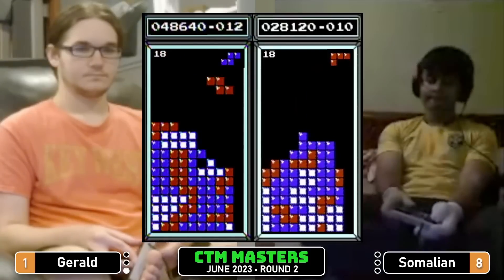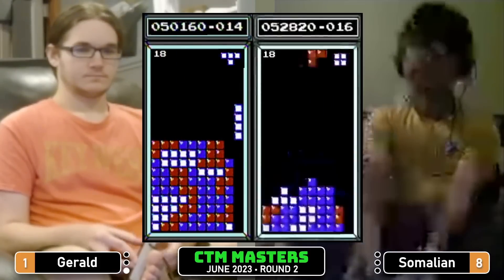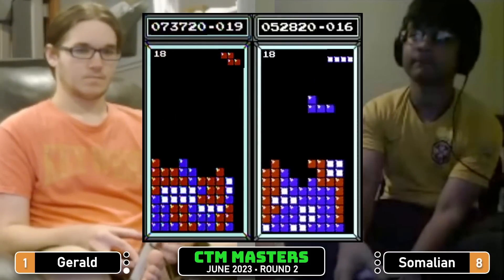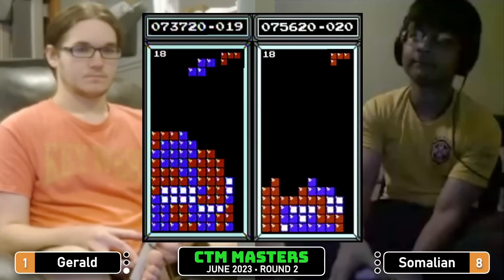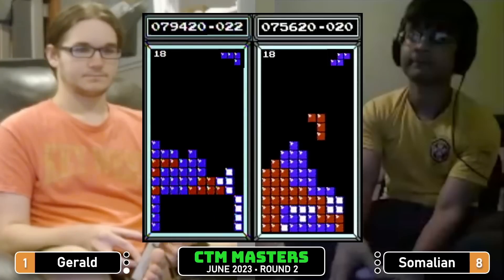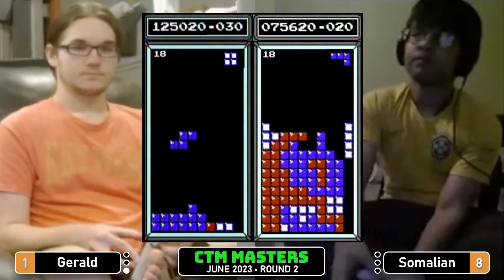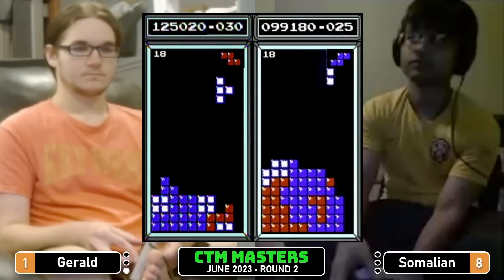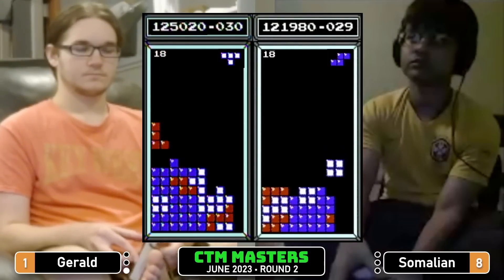Good night, Suds — bedtime is past. What a responsible adult, going to bed at a reasonable hour! T-spin for Somalian, now set up for a Tetris. Gerald 102. Somalian waiting — and there is the long bar, 98, back by about five or six lines. And there's another one — fairly neck and neck, Gerald with a slight lead.